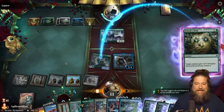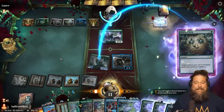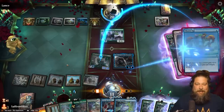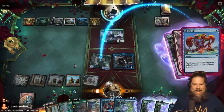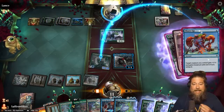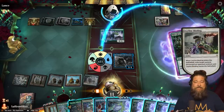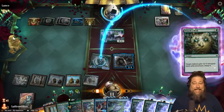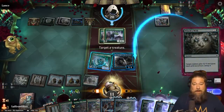Witch's Web — untap it. There it is. We slow-rolled the Shore Up. Shore Up! Do you have more interaction? Desperation cycle. Once the hexproof hits — fizzle it. Tap it. Leyline mining fizzles. Witch's Web, untap it. Now it's full-on party time!